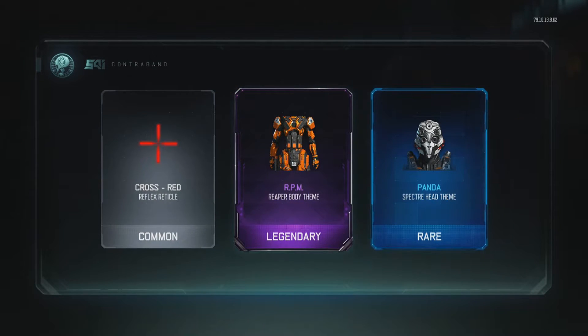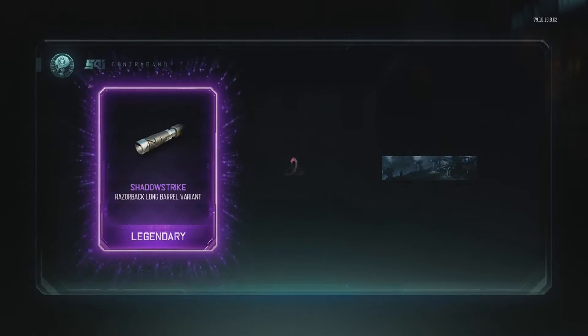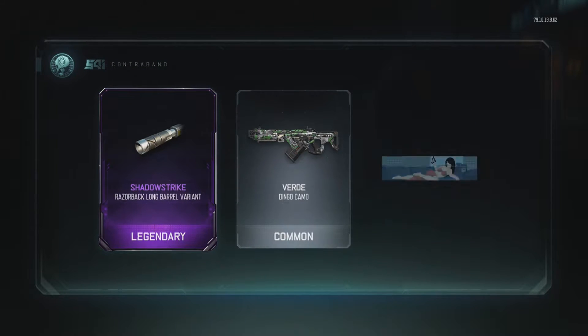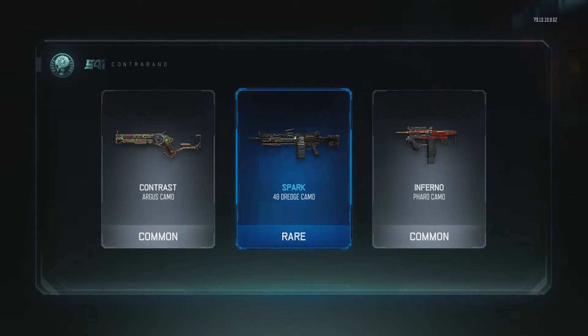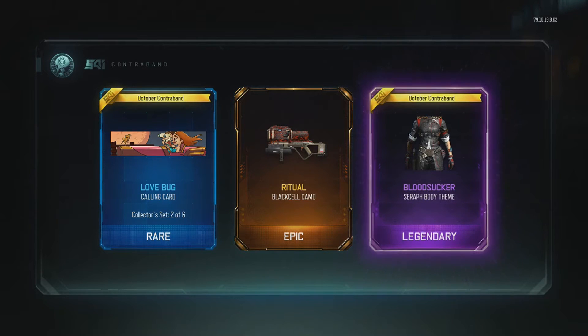What have we got here? The RPM — what does RPM stand for? Thrive for the Outrider. Shallow Strike for the Razorback. Nothing good. Spark for the 48 Inside Haptic, which doesn't really come up that much. Black Cell Ritual Camo.